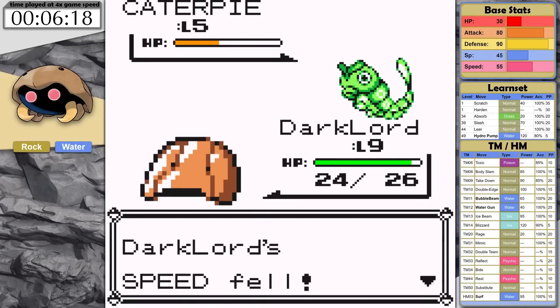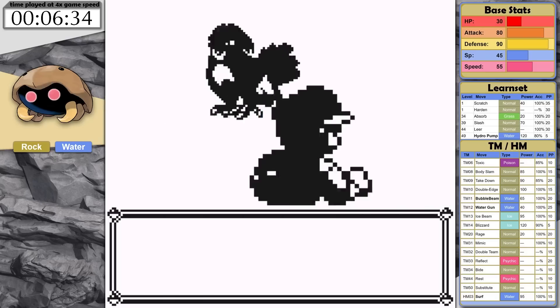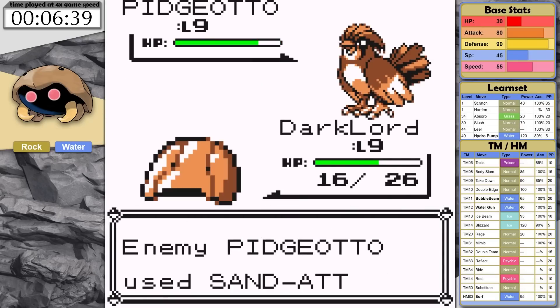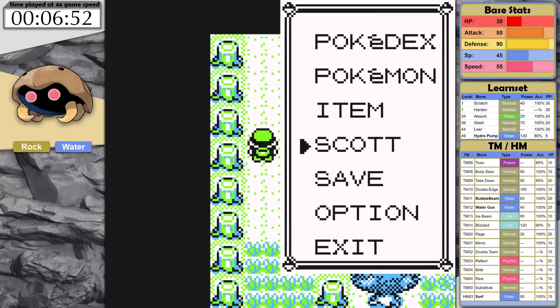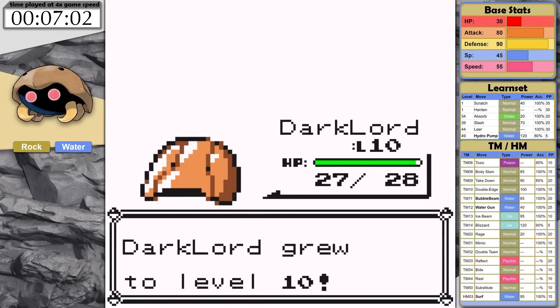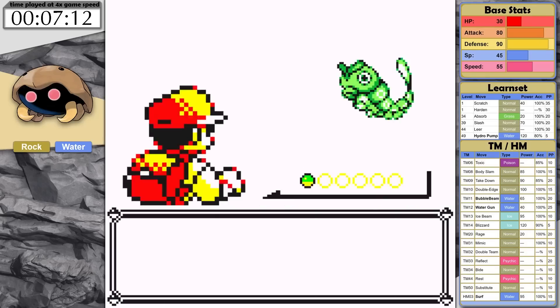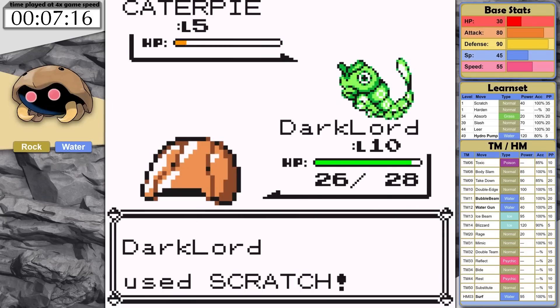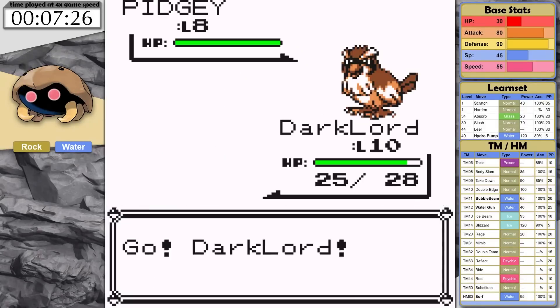Brock only has normal type moves in this generation, so Kabuto's rock typing is going to minimize damage taken. The setup of a few turns of Harden can also help minimize damage against Geodude, and it can help avoid damage entirely when Brock's Onix is using Bide. I will need to be able to knock out both Pokemon with just the PP from Scratch, so I need to be doing more than one hit point of damage each turn. I think this might be possible in the early teen levels if Kabuto gets a few critical hits.